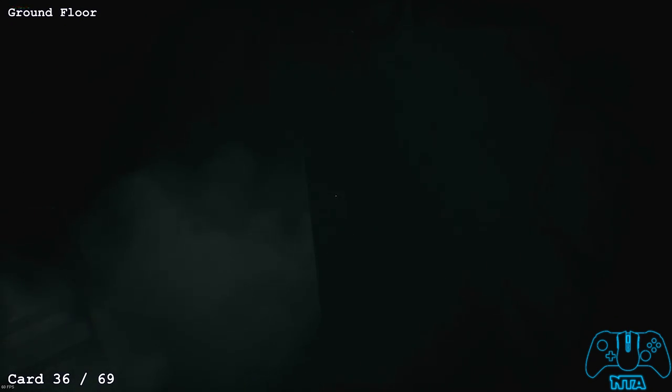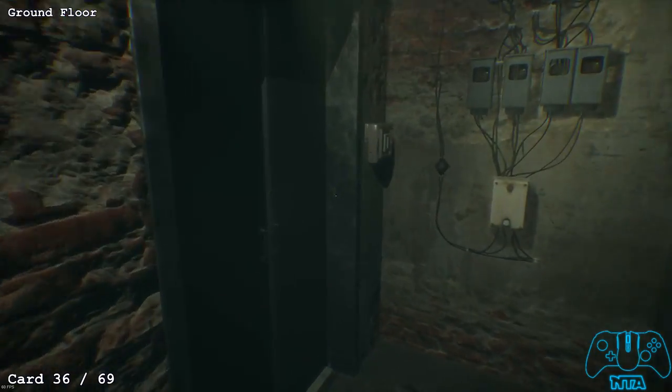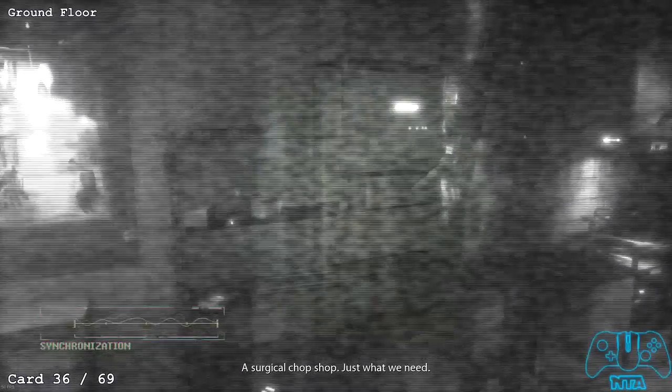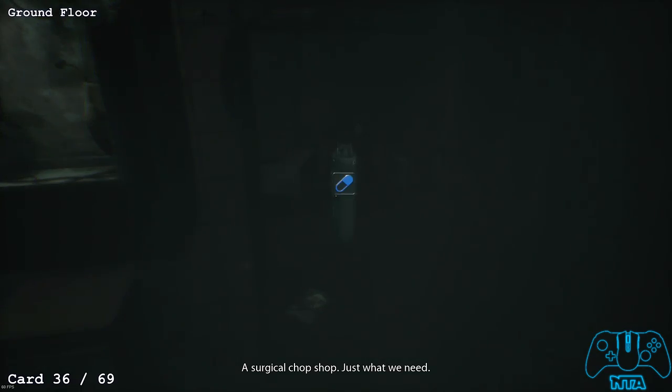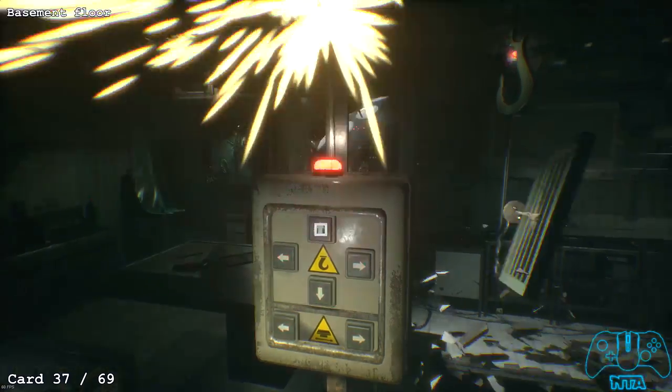Card number 36 — now going into the basement, we're going to the surgery. Once you're in the surgery for the first time, on the left side on the rack you'll find some synchronizing capsules and a card.